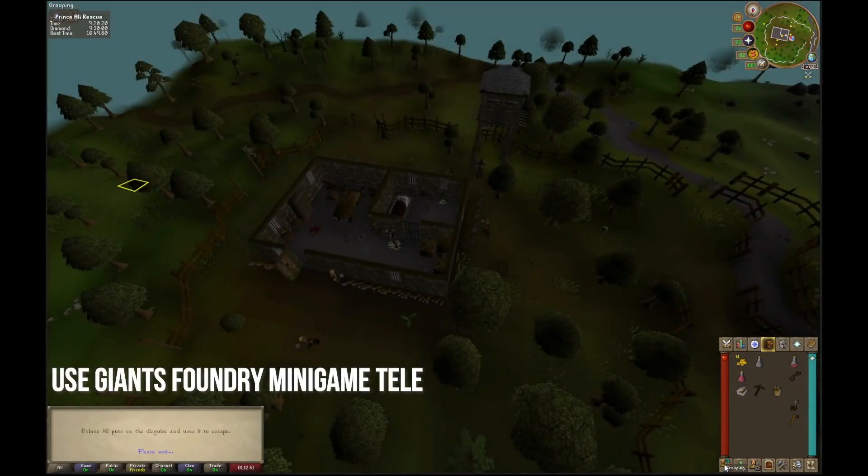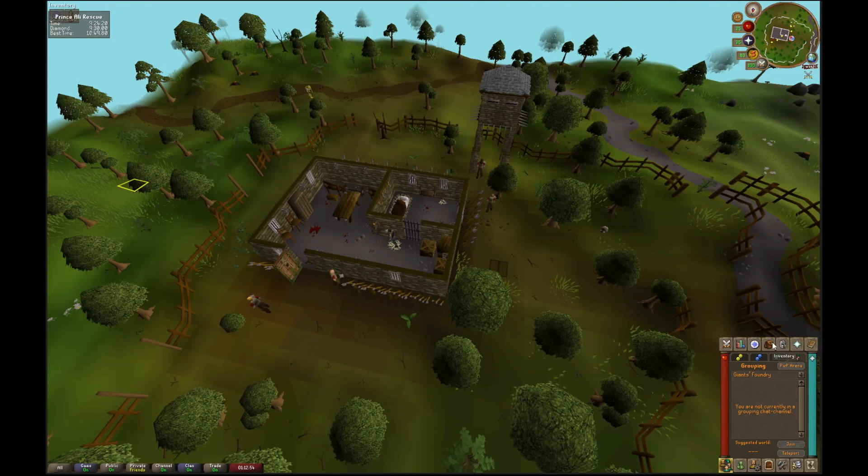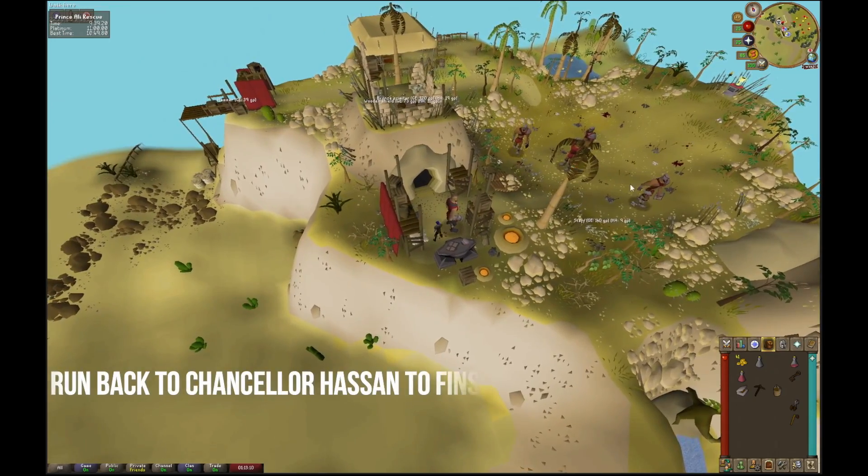After this, you are going to use your Giant's Foundry minigame teleport. From the Giant's Foundry, you're going to run back to the Chancellor.